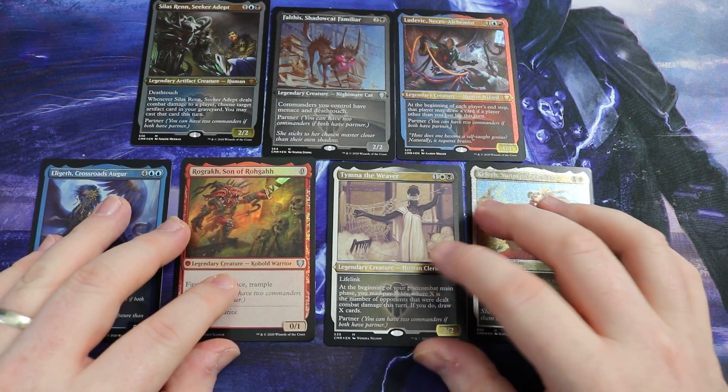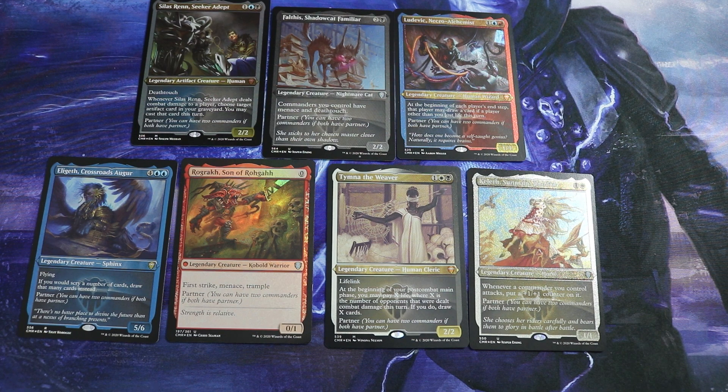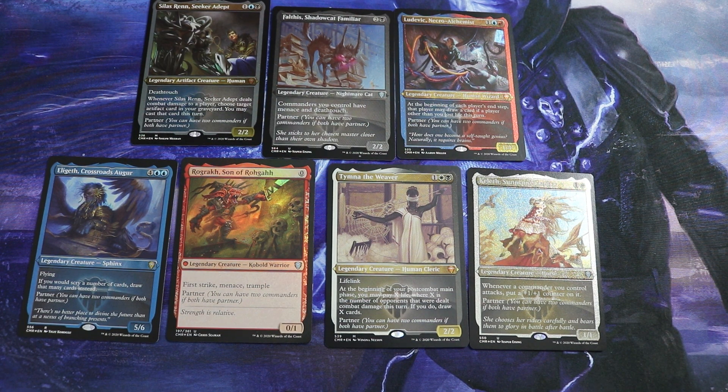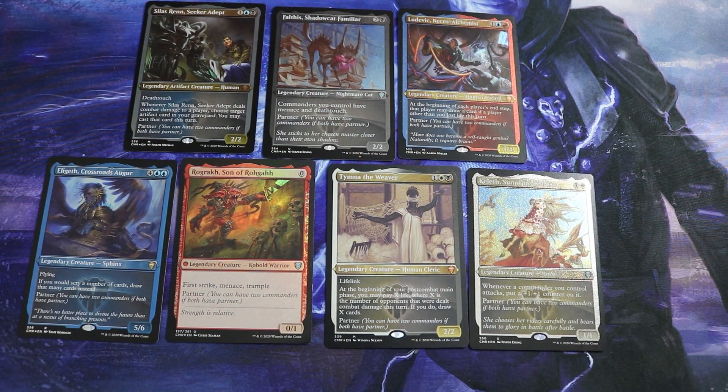A zero-costing Commander seems absolutely hilarious, and the abilities — First Strike, Menace, and Trample — seem really cool to build up into some kind of big Voltron Commander. I think that'd be a really fun way to build it. Commander damage as well: whichever one of your Commanders deals damage, that's done individually as well. It's very individual for partners.